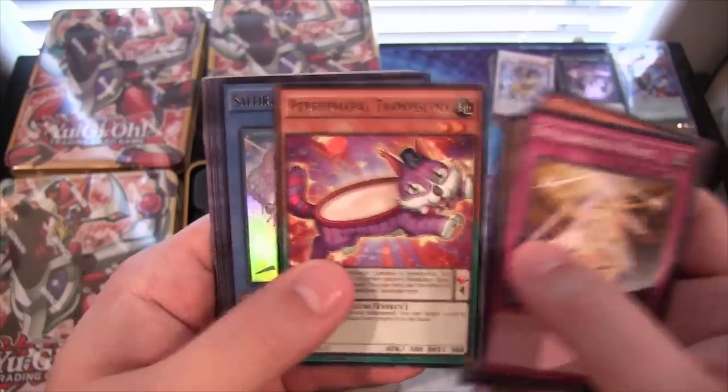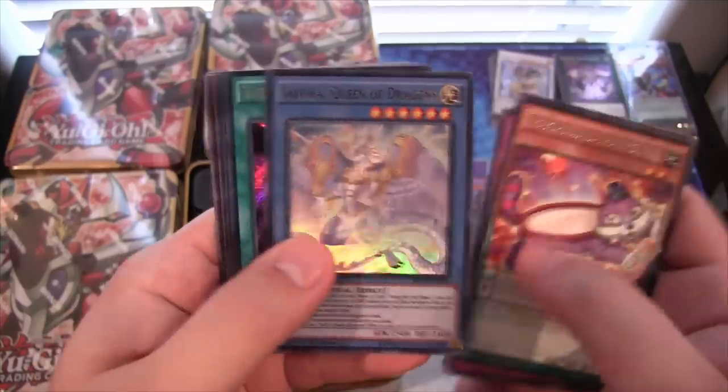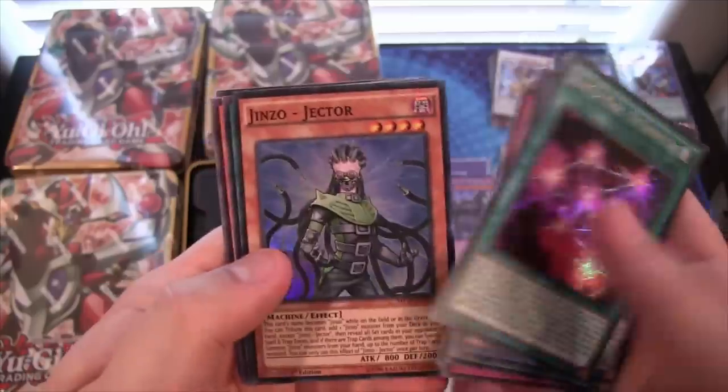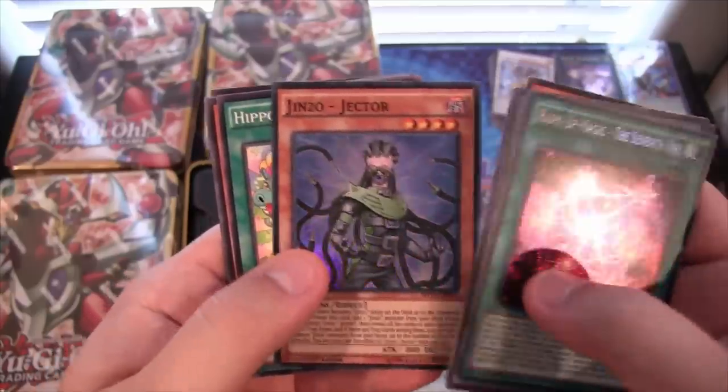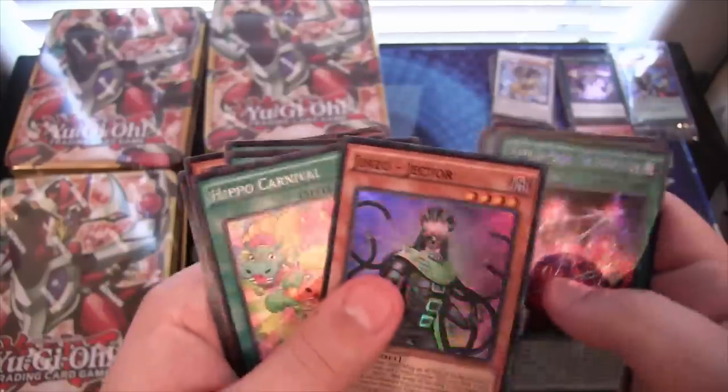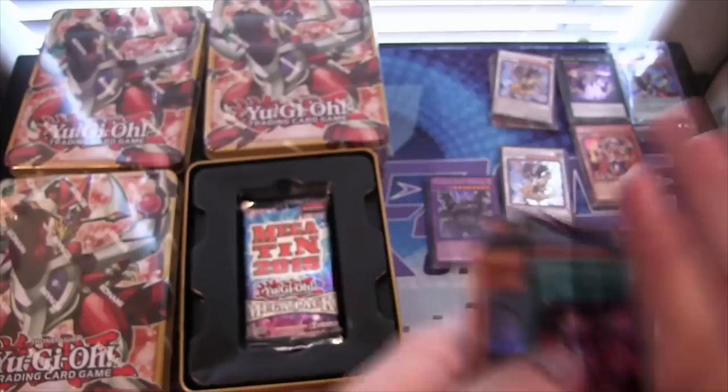Performapal Trampolinks. Then we have Sephra again for an Ultra. Rank Up Magic the 7th one — that's really good, Secret. And Genzo Jector for a super. That's really good to get that Rank Up Magic — I forgot that it was reprinted in this.